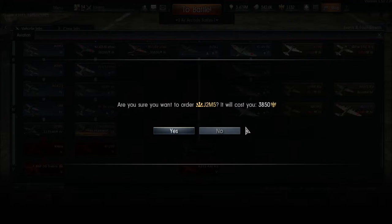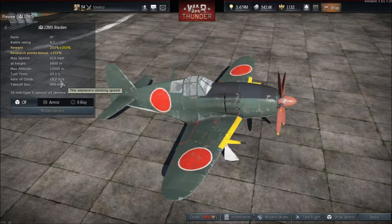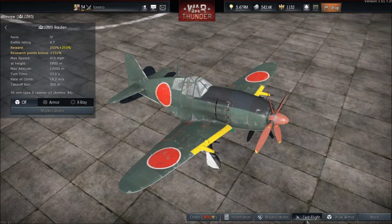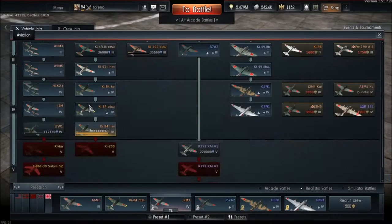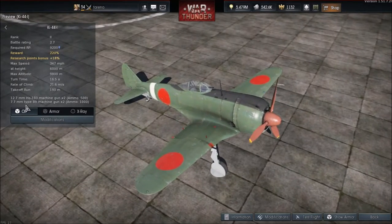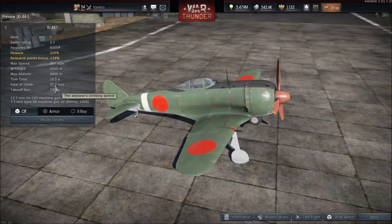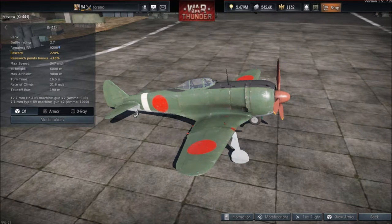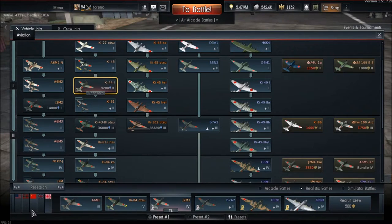The J2M5 Premium has two 30mm cannons — good for taking out heavier aircraft and bombers — with a decent rate of climb of 18.2 metres per second. It costs 3850 Golden Eagles, has a battle rating of 4.7, and carries 260kg bombs. The Ki-44 has two 12.7mm machine guns and two 7.7mm machine guns, a rate of climb of 21.6 metres per second, doesn't carry any bombs, and has a battle rating of 2.7. It would be good at intercepting bombers despite the weak armament.